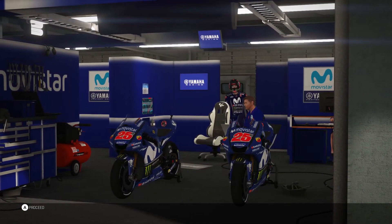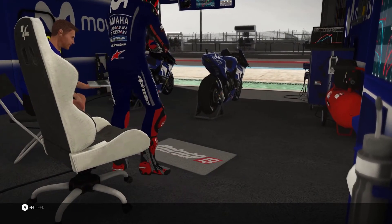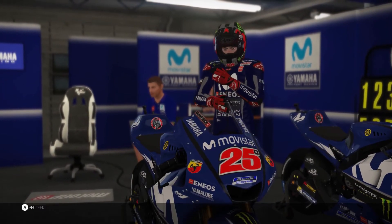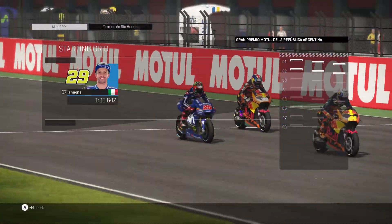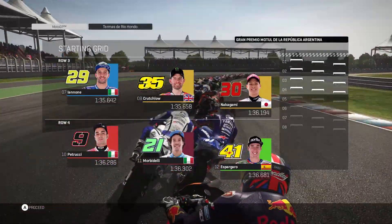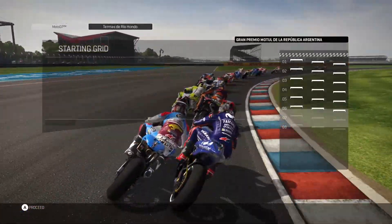Hello and welcome to another video. As you can see, we're doing another 2018 mod video on MotoGP 17, but there's a twist today. We have got an AI mod that I've been working on to improve the speed of the AI. This is done by basically modding the tyre files for the AI to give them more grip — one value more grip, which gives them around two seconds of lap improvement at each circuit.